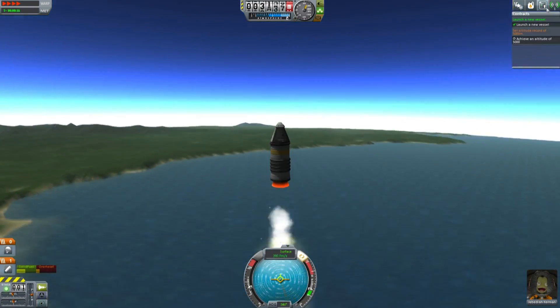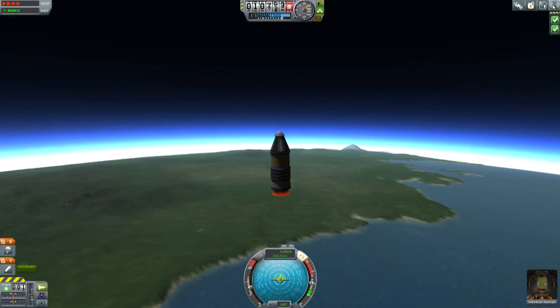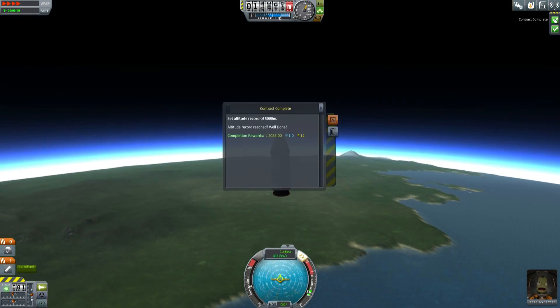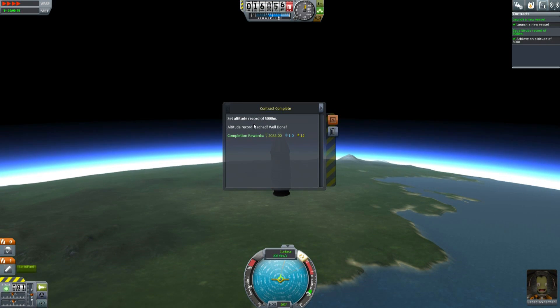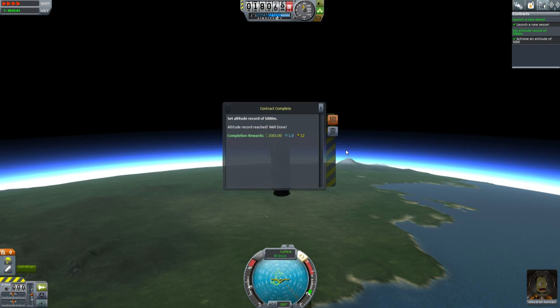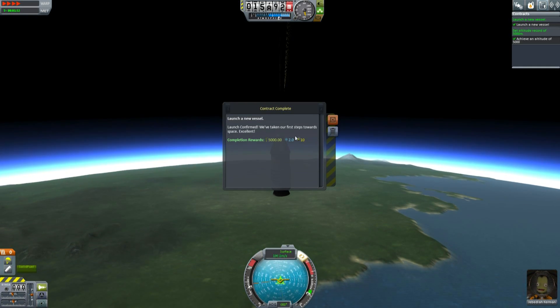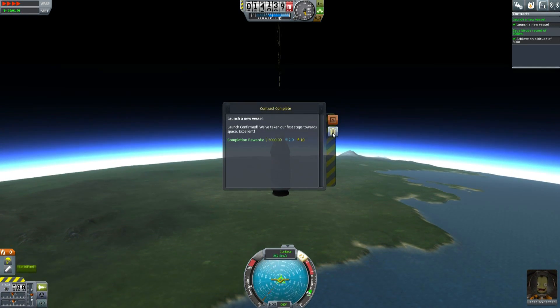We'll continue all the way up. If you look here, there's my second mission completion and I get messages telling me I've completed these missions — set my altitude record. Well done, completion etc. Let's complete that. Launch confirmed — we've taken our first steps towards space.